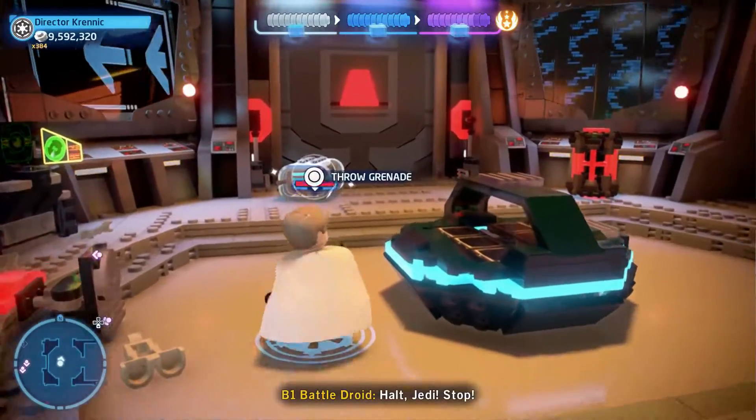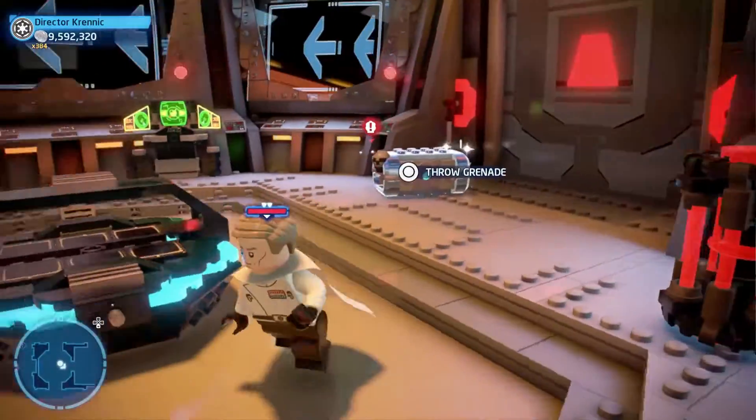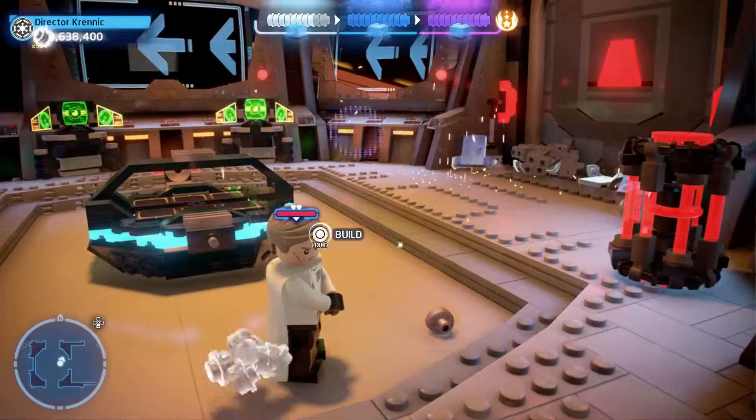If you switch to a villain and blow up the silver crate, you can build a lever for the table in the center.